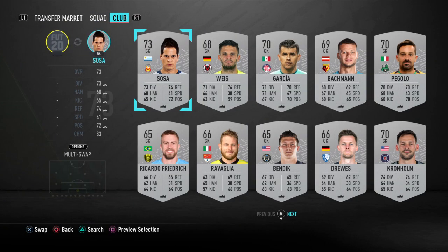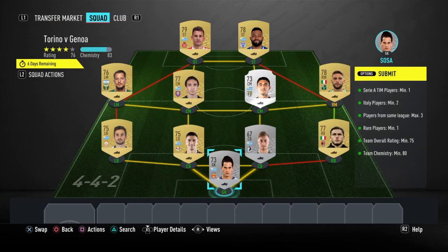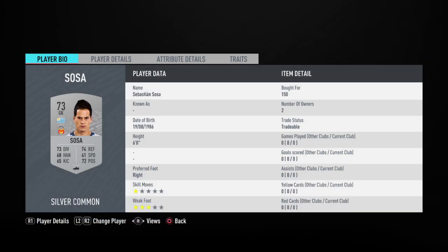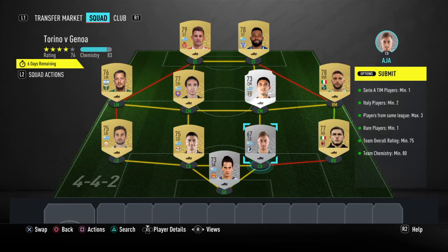In goal, we're going to have Sosa — Sebastian Sosa — and he gets us up to 83 chemistry, which is exactly what we need. He's 150 coins, and Jose Adja was 300 on buy now.